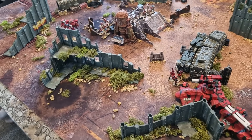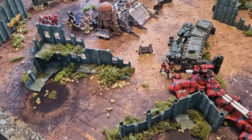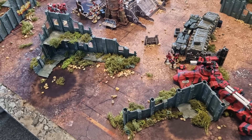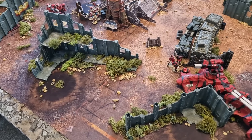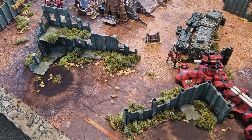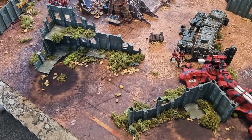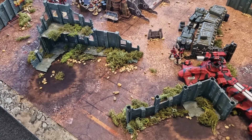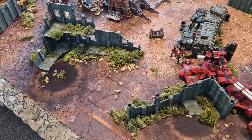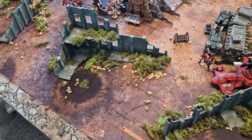What stood out for me was comparing the two Guard vehicles — as the person playing into them with the Tau, Leman Russes felt paper-thin, but the Rogal Dorns felt really, really tough. I shudder to think what that game would have been like if you'd had your traditional Russes and Hellhounds — they would have been over even quicker.